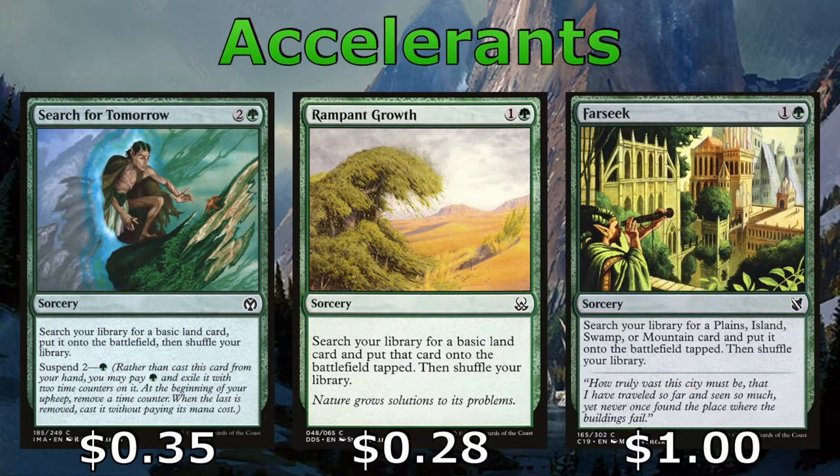All of our accelerants help us to cheat extra lands onto the battlefield early. We have sorceries such as Search for Tomorrow, Rampant Growth, and Farseek, all of which get us one land to the battlefield early. Search for Tomorrow we can suspend, so it only costs one mana, and Farseek can only get us a mountain.